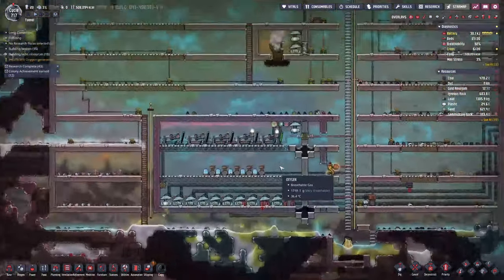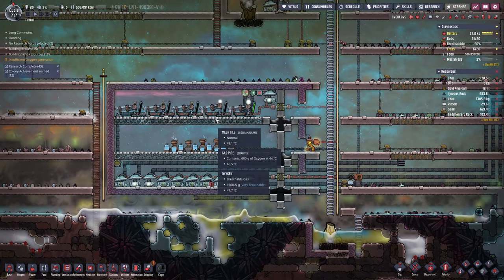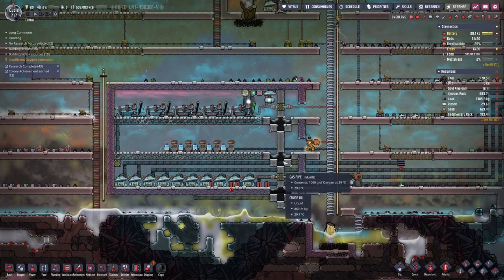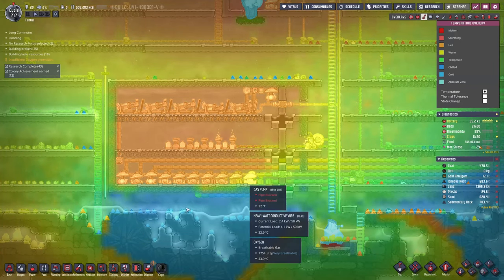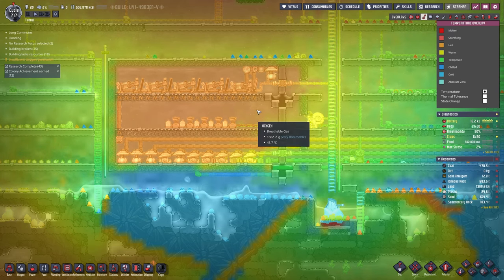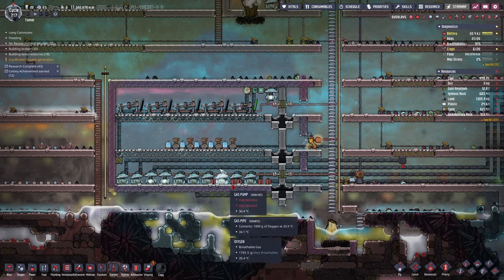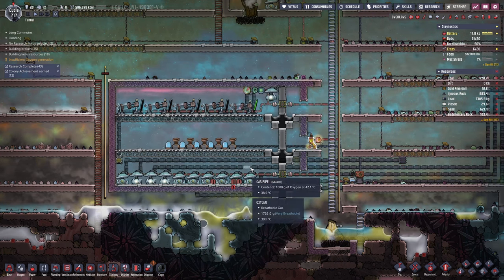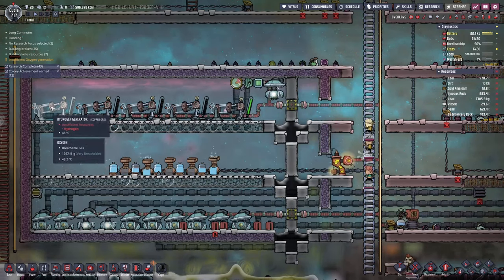I fixed the problem by making this new oxygen room. I've got all these guys down here, I've got airlocks - I used crude oil airlocks just because I was close to this biome here and I didn't want it to freeze. This is a completely locked room now. The hydrogen is not going to escape, the oxygen is not going to escape, and all I'm doing is pumping hydrogen 100% of the time to burn it off and get rid of it.